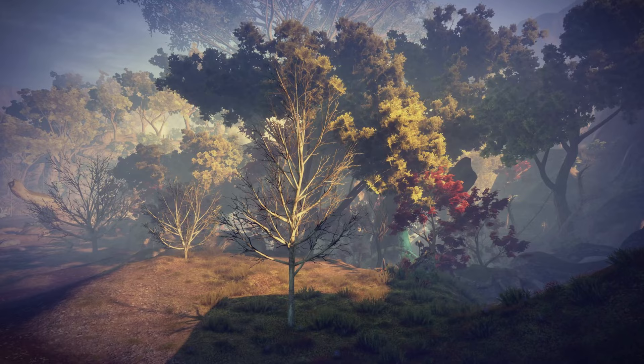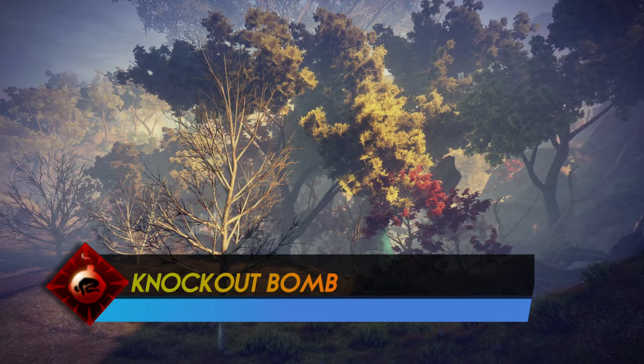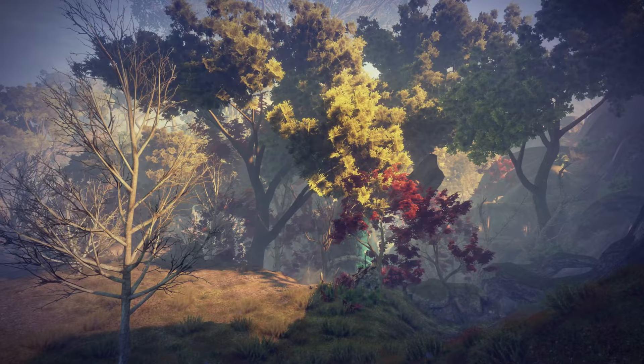The Knockout Bomb — I think this is the upgrade version of Knockout Powder, which has an AoE effect, making it more useful for combos. And it's obviously a tier B ability.